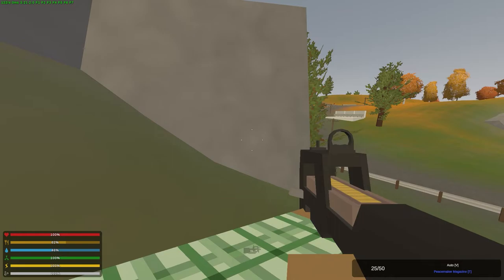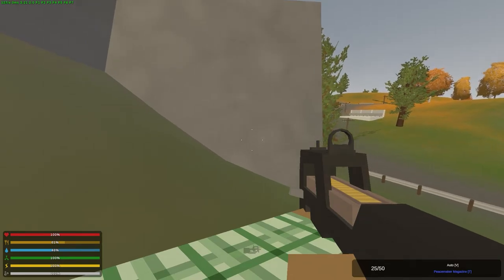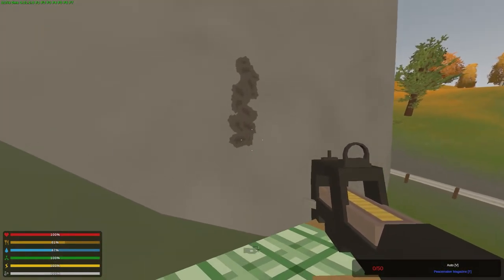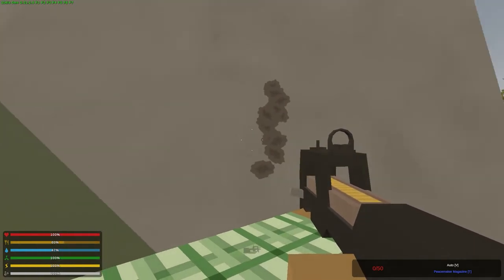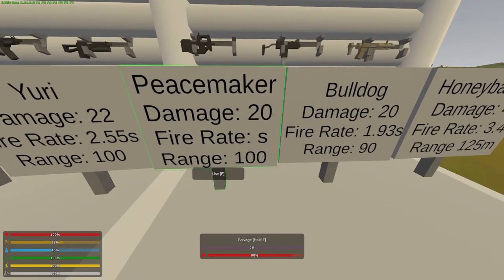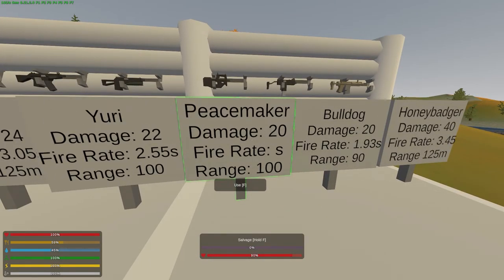Next we're looking at the Peacemaker, a military weapon found at different places depending on the map — care packages on PEI, the deadzone bunker up north in Russia, and military locations in Washington and Germany. It has a pretty good clip of 50. The recoil goes practically straight up, wavering side to side a little — not a bad spread, easy to control. The Peacemaker does 20 damage, tied with the Bulldog for the lowest, a fire rate of 2.63 seconds, and a range of 100 meters. Decent gun but definitely not top three.